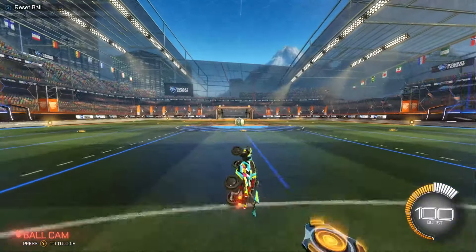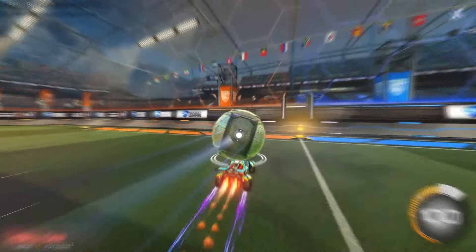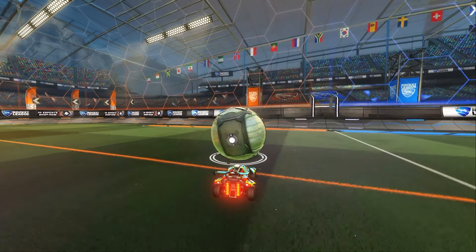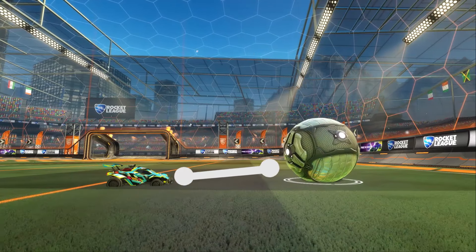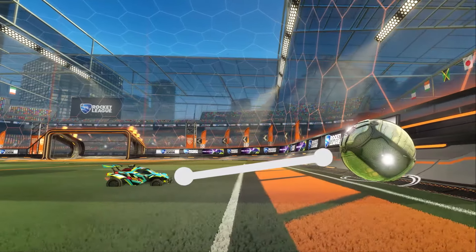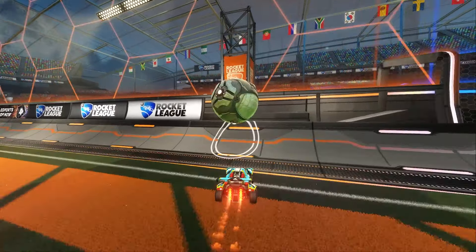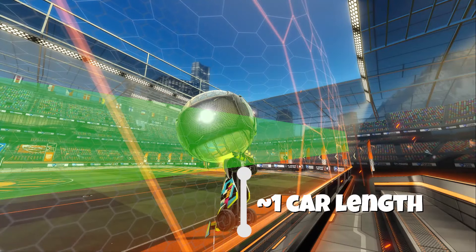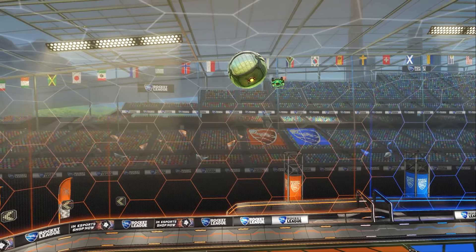Now let's go over the easiest way to do it. You want to start by dribbling the ball towards the wall at around this pace — not too fast, but not too slow. Next, you want to tap the brake button about where this line is. By tap, I mean tap. This just slows your car down before going up the wall — it's not like a stop sign. This allows you to create distance between your car and the ball so you have more time to adjust and figure out what you want to do in the air. Once you've tapped the brake, speed up again to meet the ball as it rolls up the wall. It's very important that you make contact with the ball at around this area on the wall.